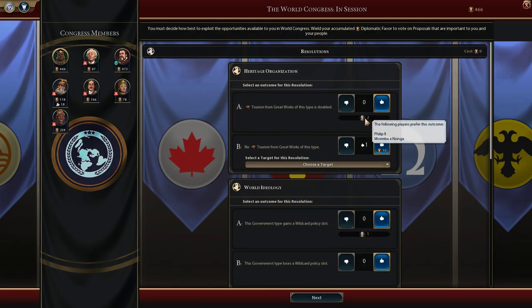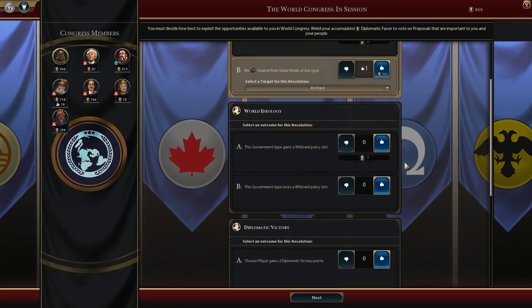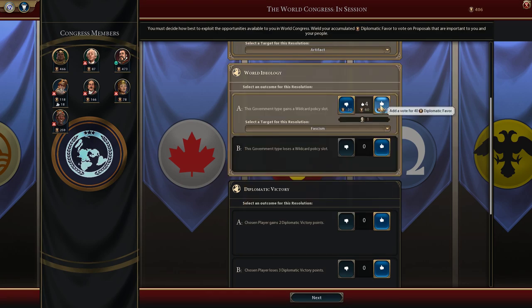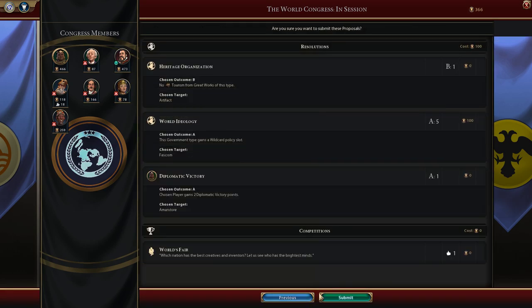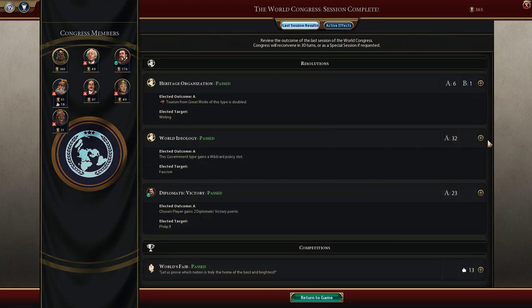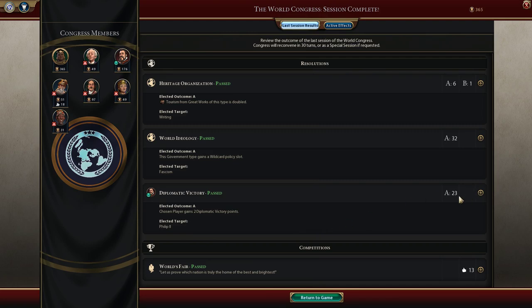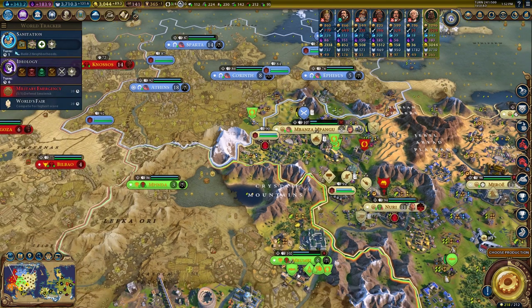World Congress is meeting. It looks like Congo wants us — they usually go for artifacts. For this one, we are going for fascism; we don't have it yet but we'll get it soon. A yes on the World's Fair. A lot of people chose writing. Fascism — yes, it got it! Philip II got two diplomatic victory points, yes for World's Fair, and we just got a ton of gold. That is perfect.